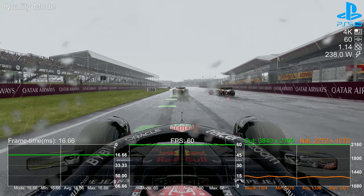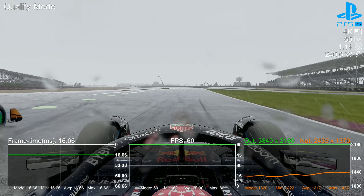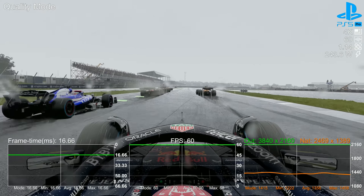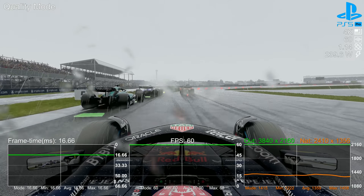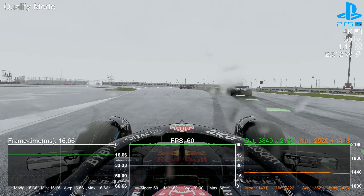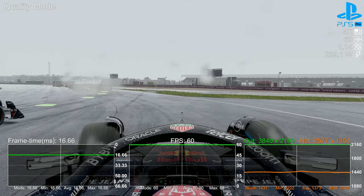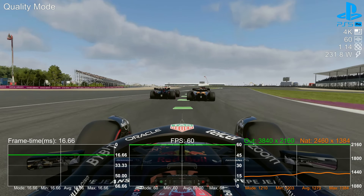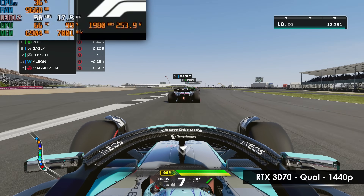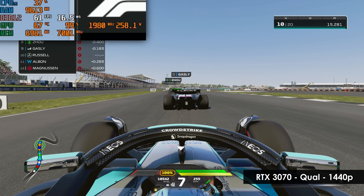Off the starting line, we see resolutions between 1210p and 1320p, with an effective max resolution of 1440p. In PC terms, this resolution hovers between DLSS quality mode and balanced mode. The tricky part is to compare when the PS5 Pro would be running either of those modes and see where the equivalent PC GPU would be from an FPS perspective. First up, the RTX 3070. Coming out of the first hairpin corner, we hit our first sample of 1440p resolution — right at the upper 50s with a locked 1440p.